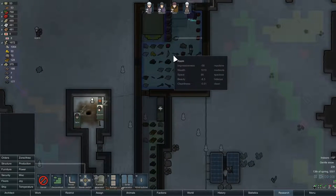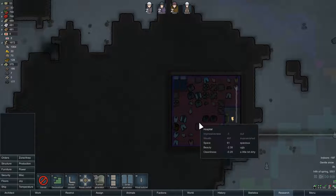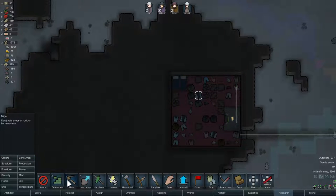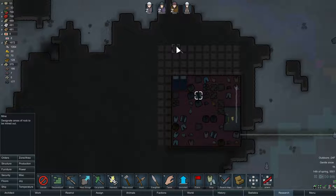I might want to put an orbital trade beacon in this room so we can sell anything we store in here, although at some point we'll probably move all of that storage into this area. We might want to expand this room to as large as the orbital trade beacon will hold — let's count out the area: one, two, three, four, five across and one, two, three, four, five, six in the other direction. That should make logical sense, though we might need to put in some supporting columns.